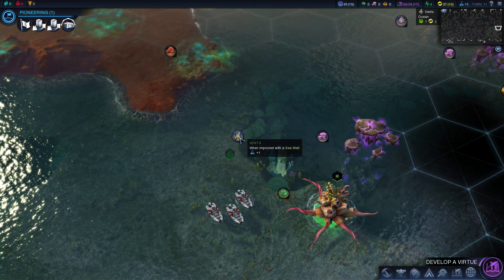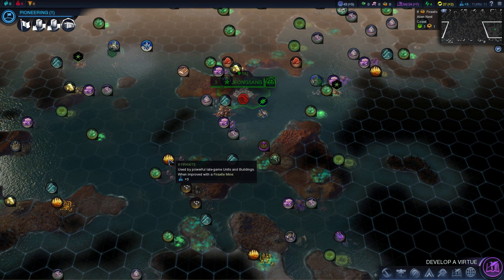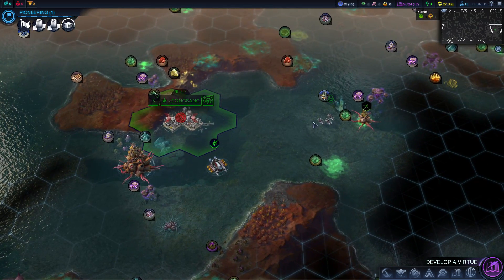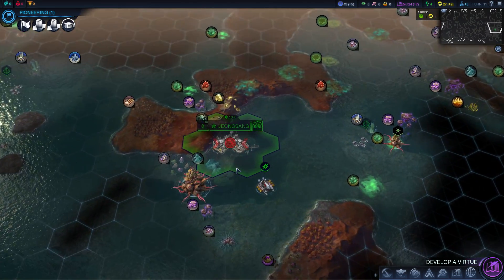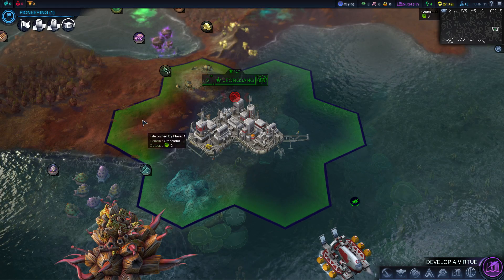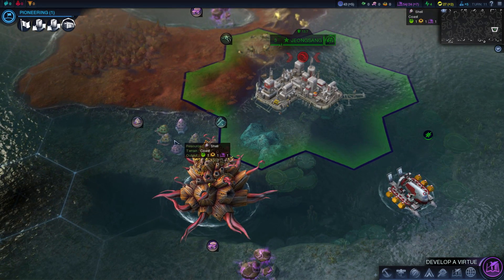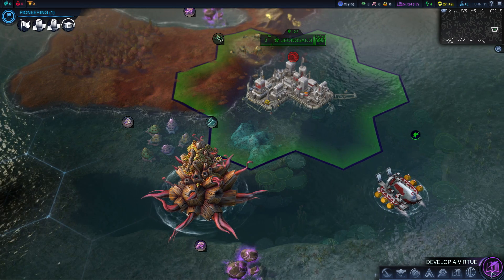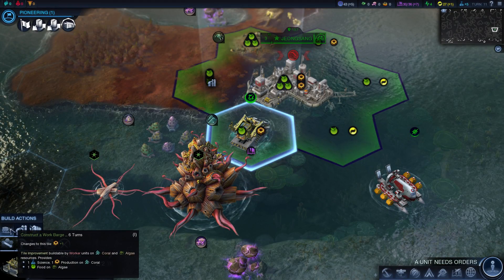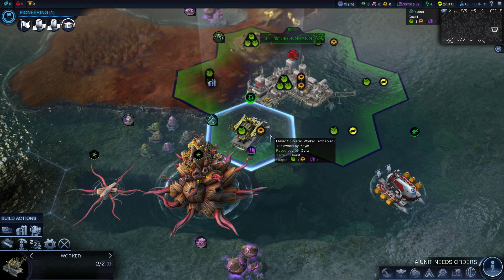This right here is another resource — it's a sea vent, essentially. Also the float stone. All the major resources like the float stone, the xenomass, and the frack site can be found on the water as well. We got eggs, coral, shells, and sea vents. You can also build the basic type improvements — like farms and energy conductors, which are energy generators. These resources help you get an extra boost in whatever they provide. We're gonna go ahead and work on a work barge to work on the coral — it's gonna give us one science and one production on this tile.